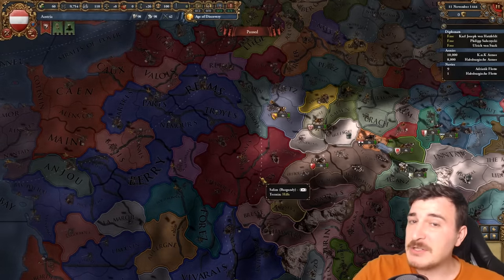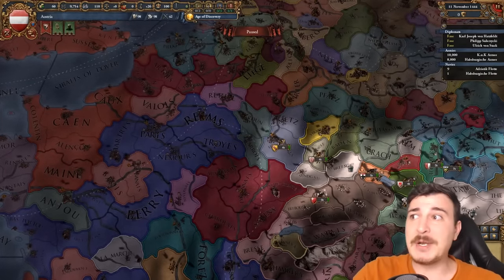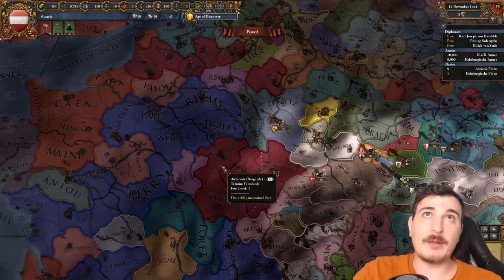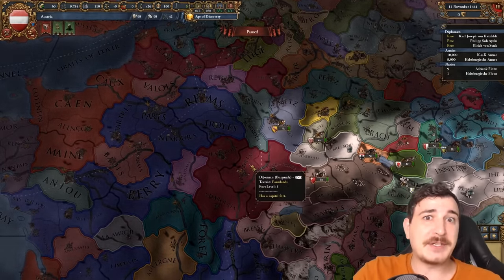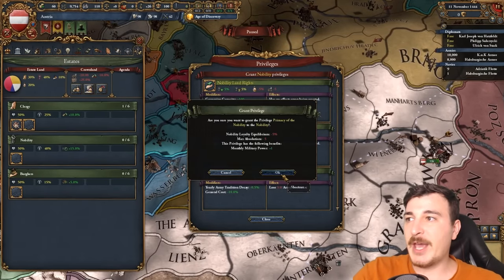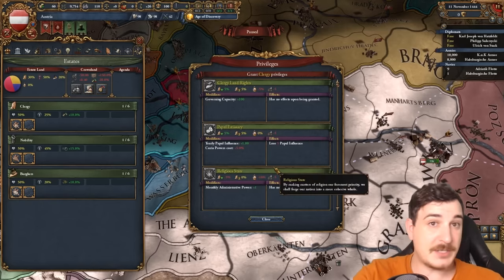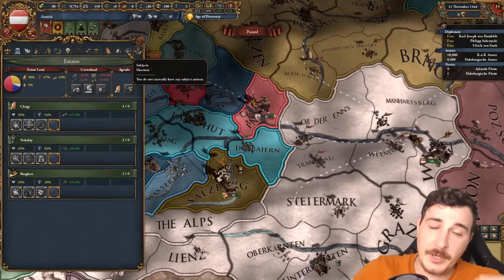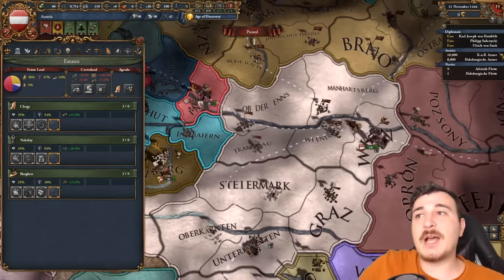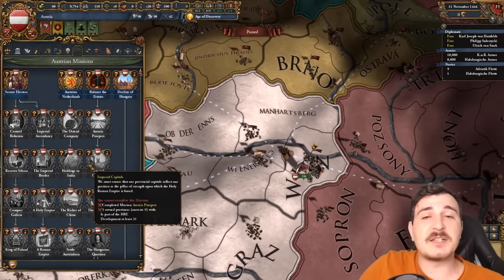So if we get 5,000 likes in this video, we will redo that and we're gonna turn Burgundy into an amazing country — or we're gonna turn it into Lotharingia, let's face it. As always, you wanna start off by doing your estates, the plus one mana privilege, and basically the standard estates, as with most European western nations. We start with no subjects, but as you guys know, the Austrians have a tendency of getting their subjects very easily because of this mission tree.